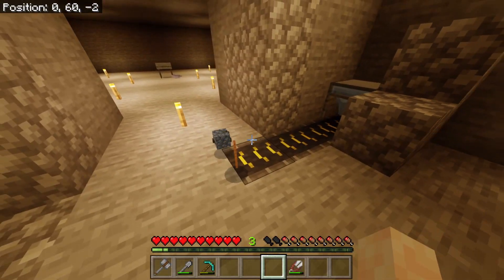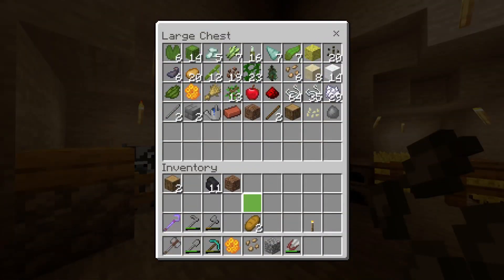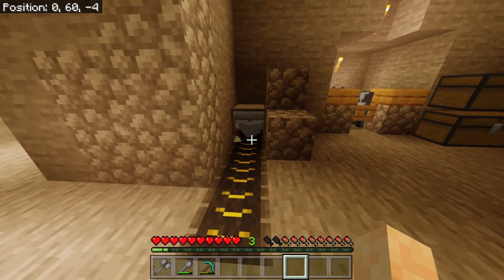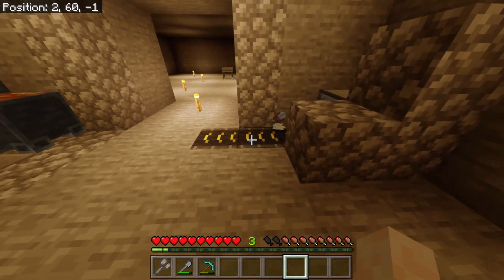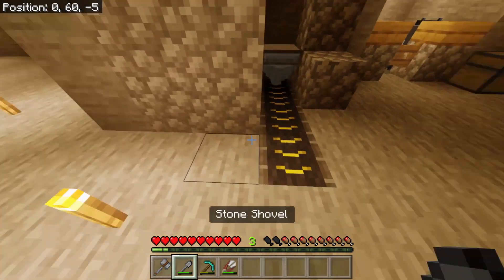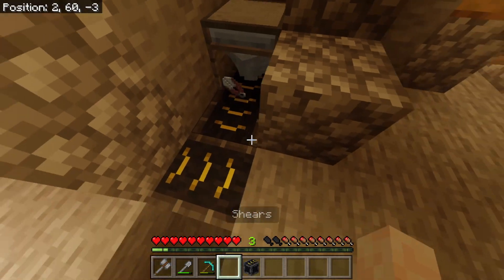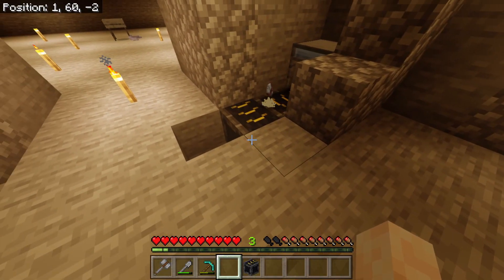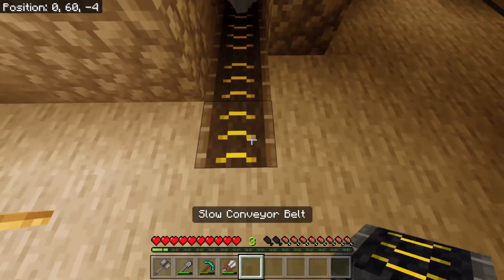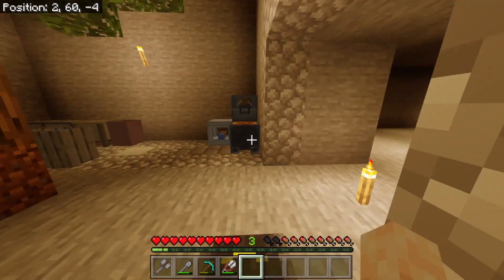Welcome back! I got enough iron for the bonsai plant. Also the cobblestone generator has been spitting out cobblestone, honeycombs, and beetroot seeds. I put the conveyor belt here — you place an item on it and it goes on its own wherever the path follows. You can combine them to make turns. This is super easy to break too.